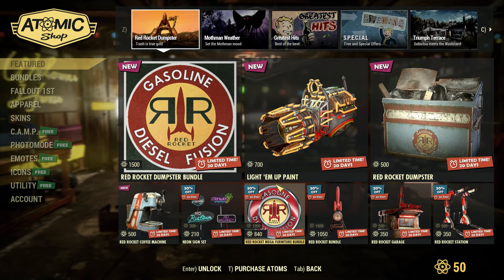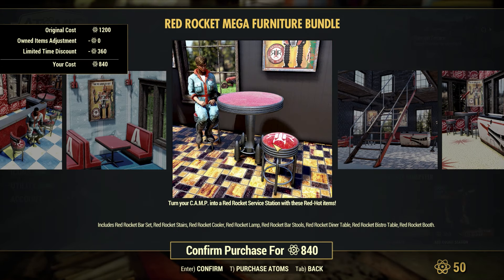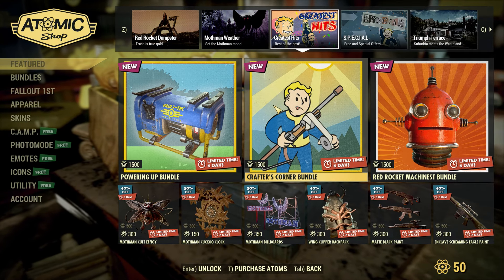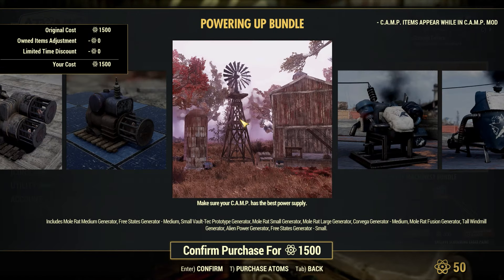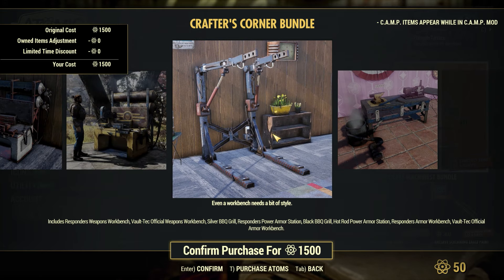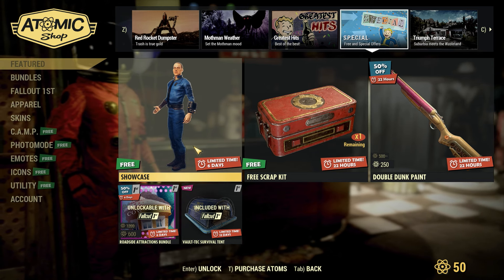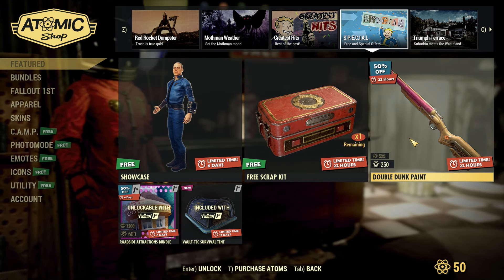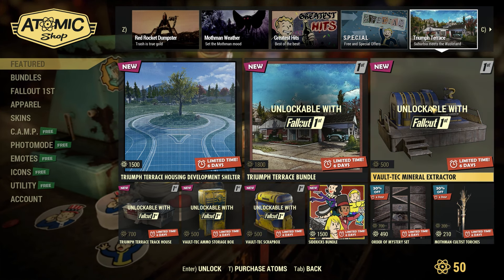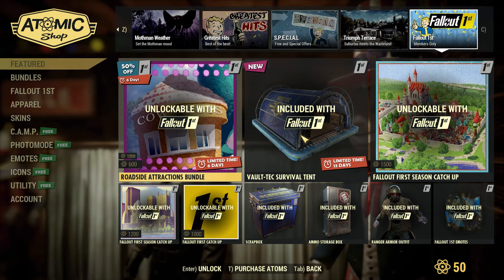Taking a look at the rest of the Atomic Shop, on the front page we have all the new stuff, and we also have the Red Rocket Mega Furniture bundle on sale — I really like this bundle. Over on this page we have the stuff from last week. On the Greatest Hits page we have a new Powering Up bundle with a lot of different generators, a Crafter's Corner bundle with a lot of different workbenches, and another Red Rocket bundle. On the Special page we have a free photo mode pose, a free scrap kit, the Double Dunk paint, the Roadside Attractions bundle on sale for Fallout 1st members, and the new Fallout 1st survival tent. Over on another page we have stuff from two weeks ago, and lastly the Fallout 1st page has all of those Fallout 1st offers.